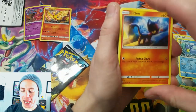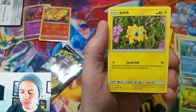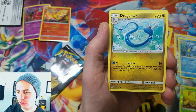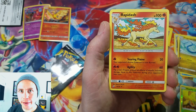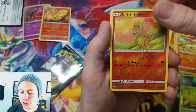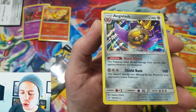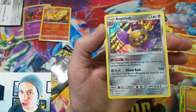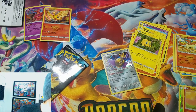Next pack — what is it gonna be? Litten, Emolga, Marill, Vulpix, Joltik, Lightning Energy, Dragonair, Unidentified Fossil, Rapidash, Charmander — reverse holo — and an Aegislash holo rare! Two holo rares — that means I got two white code card packs!